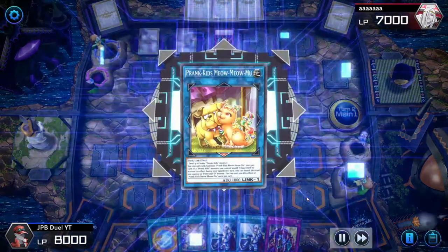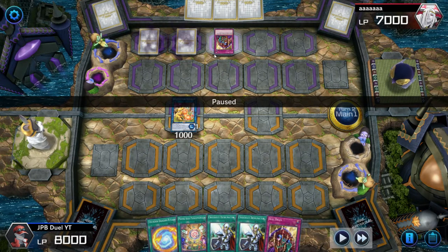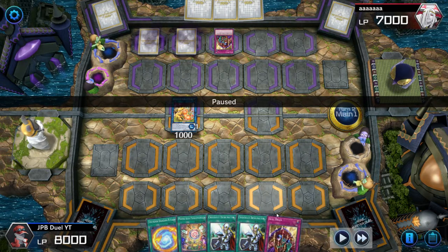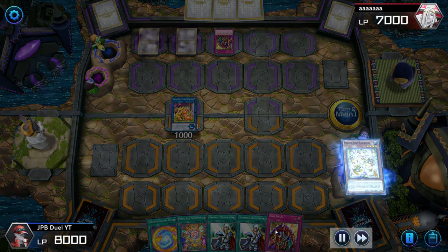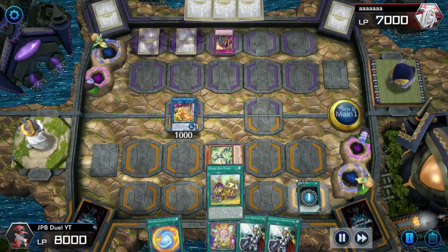Skill Drain doesn't affect Prank-Kids as much because we run Skill Drain ourselves, and it only denies us our Doodle Do search. But I had a Pandemonium in my hand anyway, so I'll only need a copy of Pranks — I don't care about the Doodle Do negate. I'm going to banish the Skill Drain since Skill Drain is already active on the field, and draw into a Terraforming, which is a pretty good top deck.